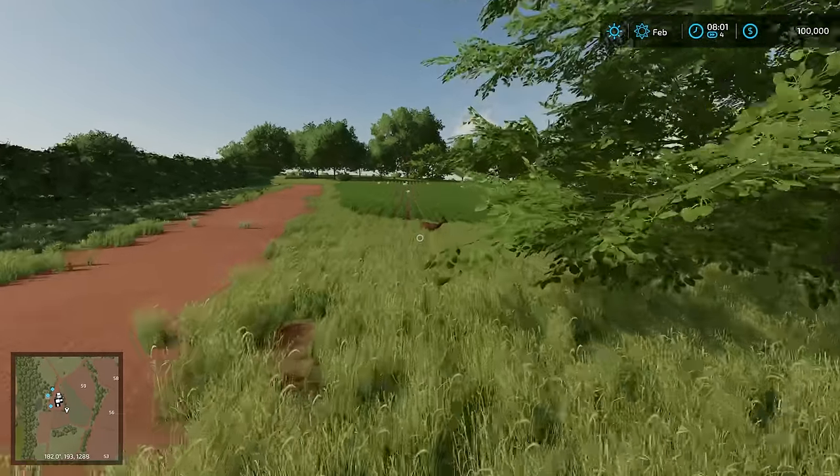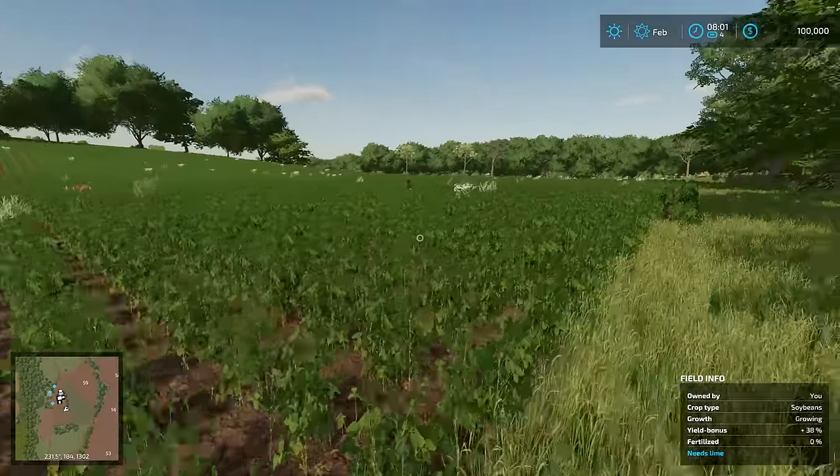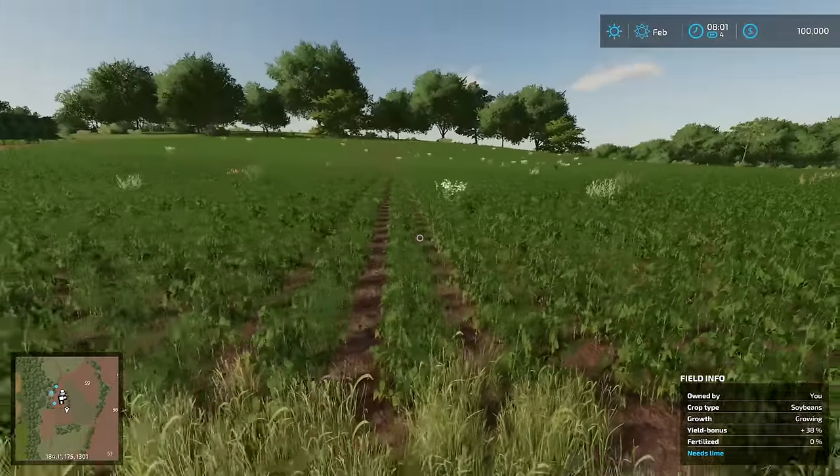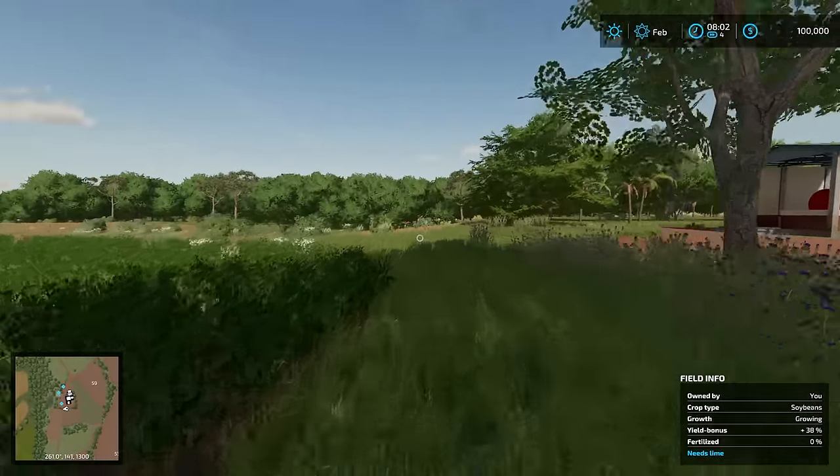We have a fuel station, we have a house, and we have a water tank. As far as fields go, we do have a soybean field here - I believe it's soybeans - but it has some weeds in it. So it would be nice to get something to be able to treat the weeds, which we do not have yet. We'll go over the equipment here in a second.